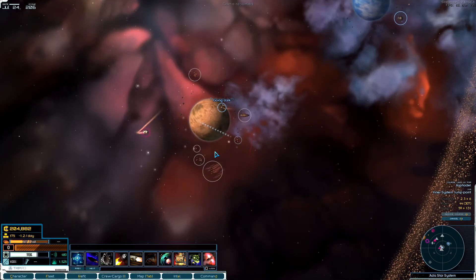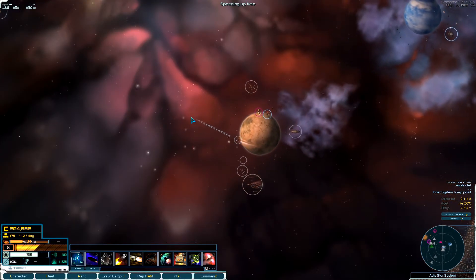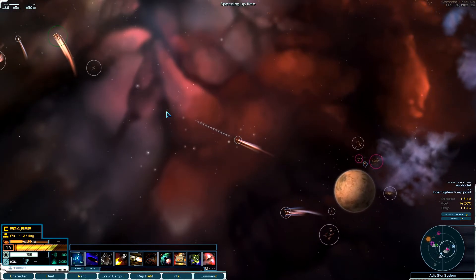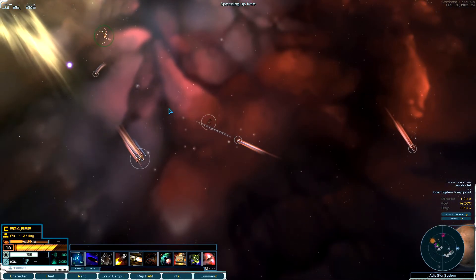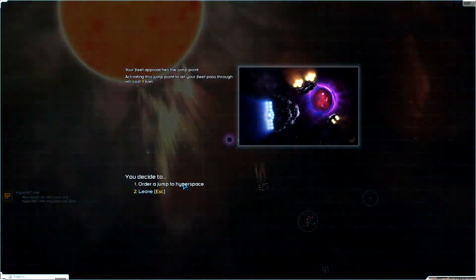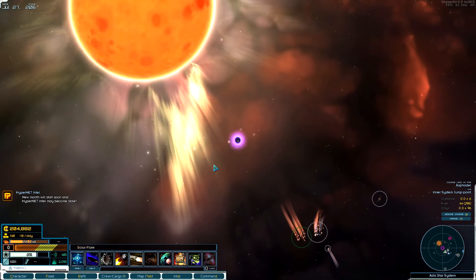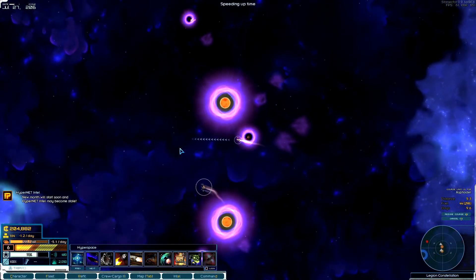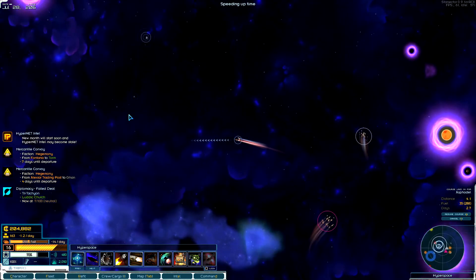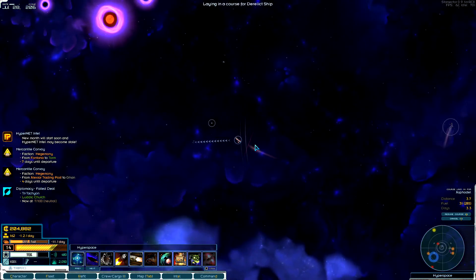I think we'll do that, then go out to this station, grab some fuel, and then we'll end this episode. We got lots of good stuff this episode from our salvaging — lots of good opportunities. Oh my god, there's more derelicts out here!